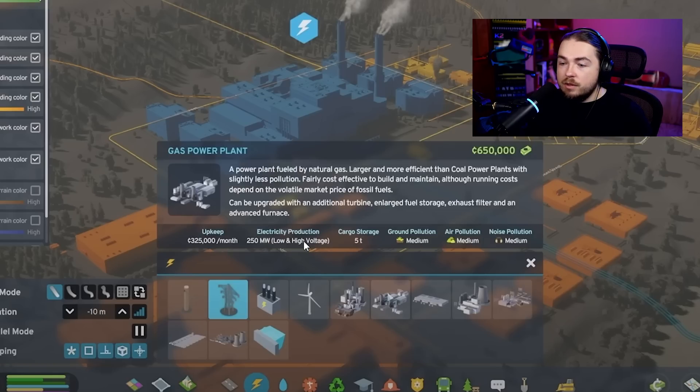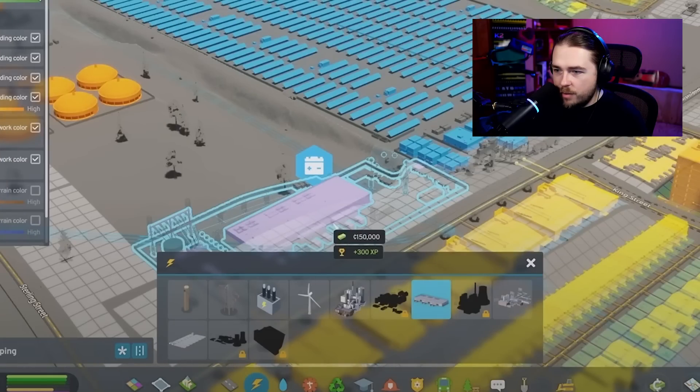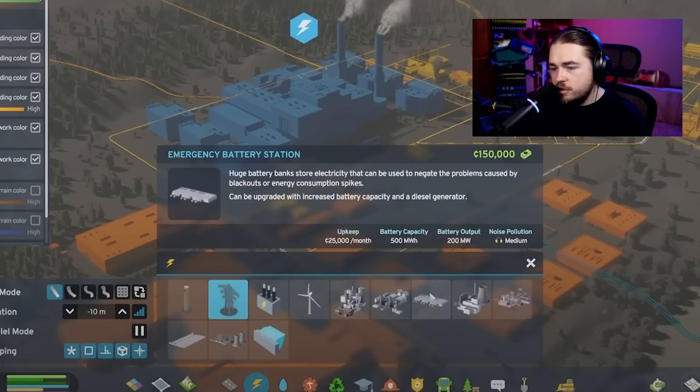Some of the gas plant's output will have to go out via high voltage since local low-voltage lines can only take 40 megawatts. The emergency battery station — huge battery banks of electricity — can be used to negate problems caused by blackouts or energy consumption spikes. It can be upgraded with increased battery capacity or a diesel generator. The battery output is 200 megawatts and the battery capacity is 500 megawatts.